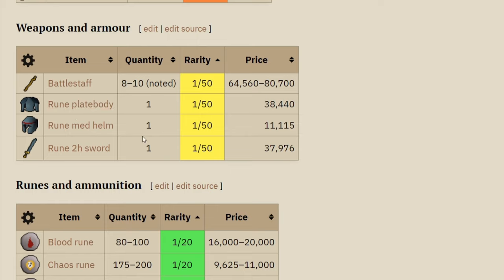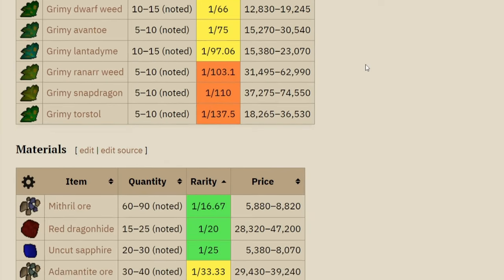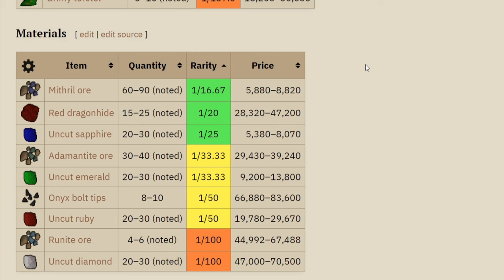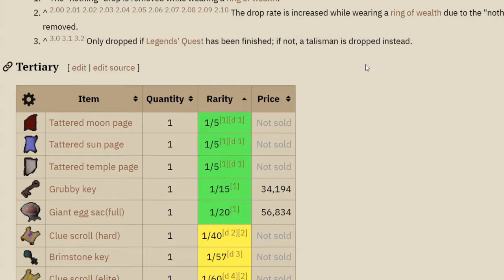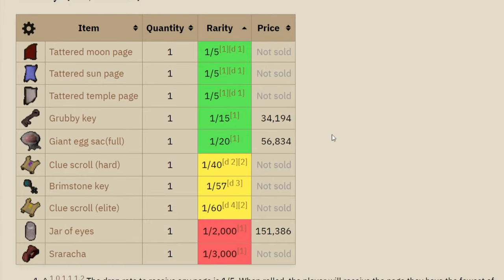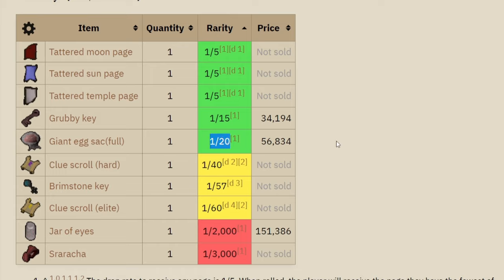Some of the other drops include Eatables, Runes, some nice Seeds, Herbs, and a bunch of other random supplies. Another really cool item you can get from Serachnus is the Giant Egg Sack, with a 1 out of 20 drop rate.